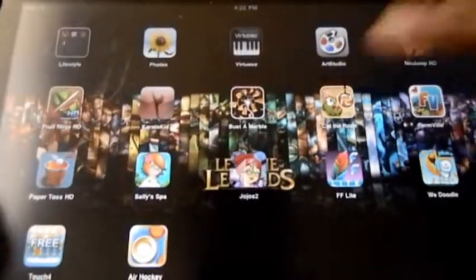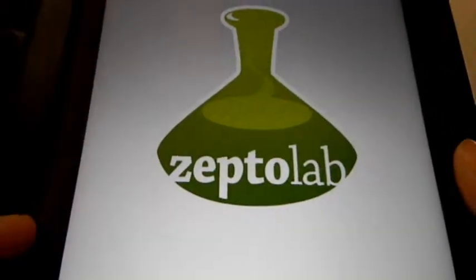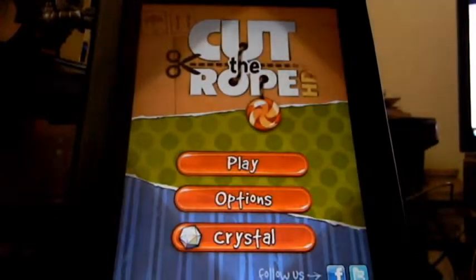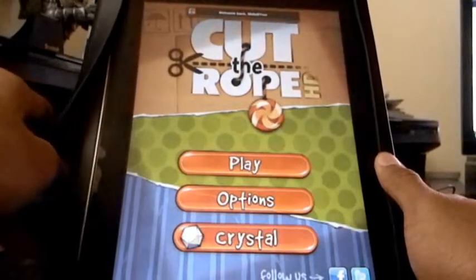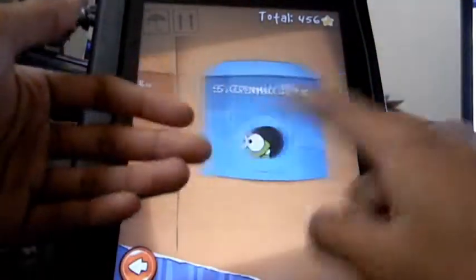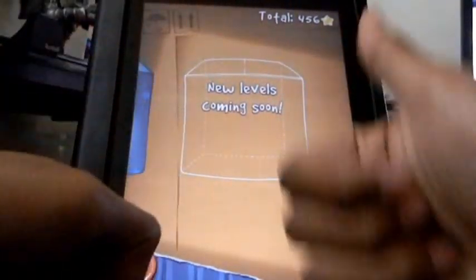Cut the Rope HD — it's by Chillingo. It's a simple game. There's a green monster that loves candy, and all you need to do is cut the rope to feed it. The developer has tried to keep you engaged, and every once in a while you'll receive updates with new levels. It says new levels are coming soon, which means you're not going to be bored.